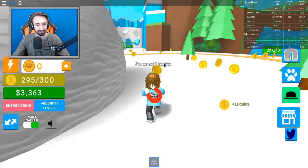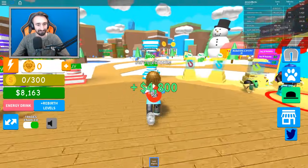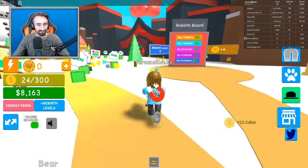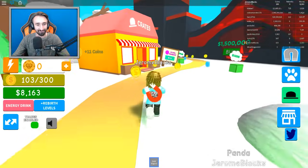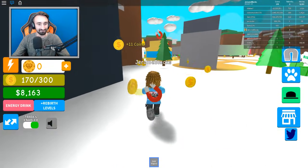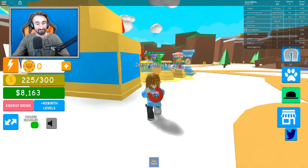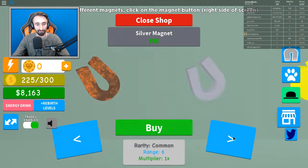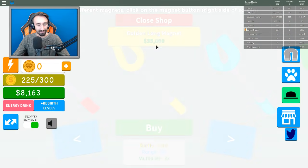We filled up our backpack already! We only need 15,000 — I was so worried at first. How are we ever going to get all that money? And then it turns out it's actually not that bad at all. There's the $5,000 area I completely forgot about. Let's go. There it is — 15,000 for the two times multiplier. I'll take that any day.